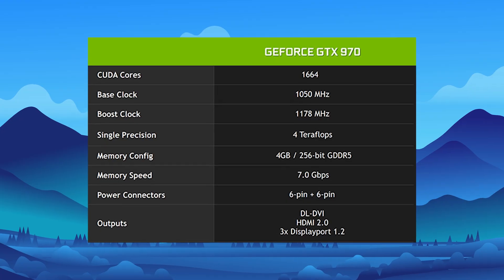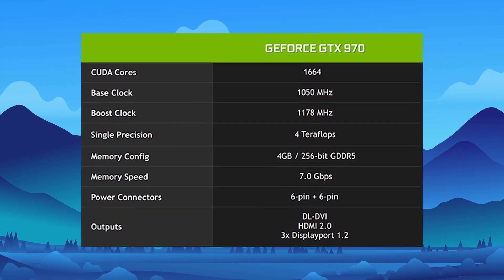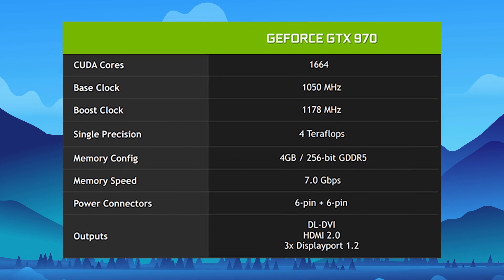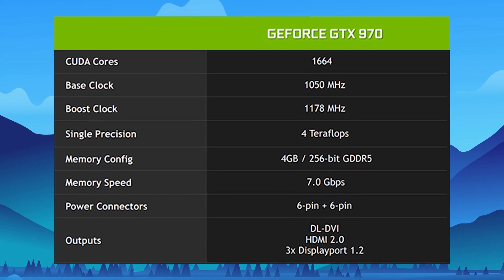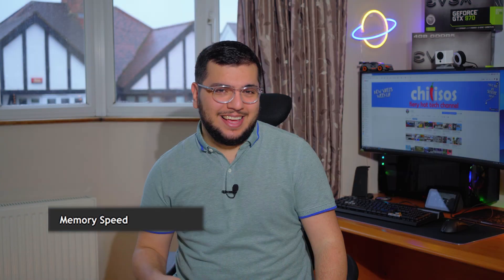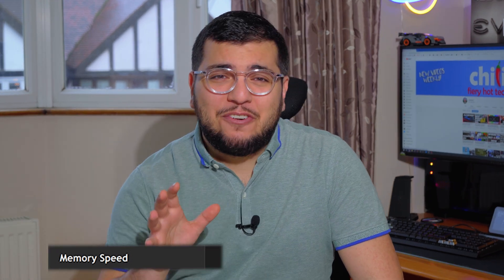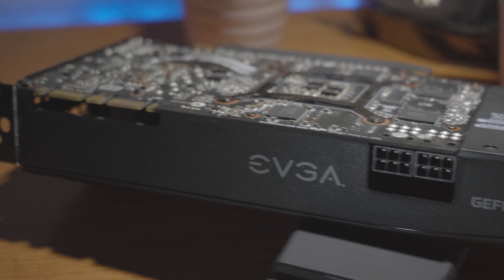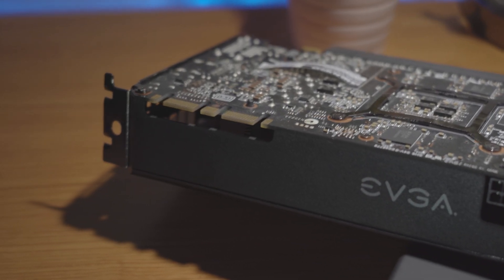We'll start with a brief overview of this card's specs. Believe it or not, this card was released over 6 years ago. It comes with 1,664 CUDA cores, a base clock of 1,050MHz that boosts up to 1,178MHz, and a memory clock speed of 7GHz. It even has SLI, which is one of the few things missing from the latest cards.